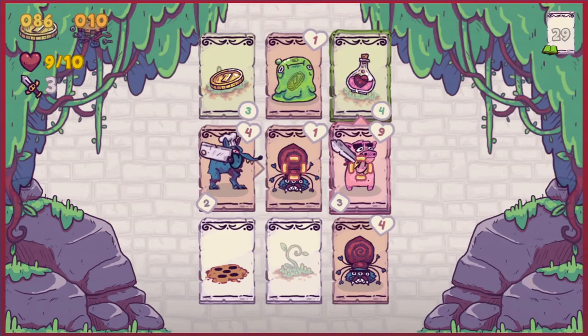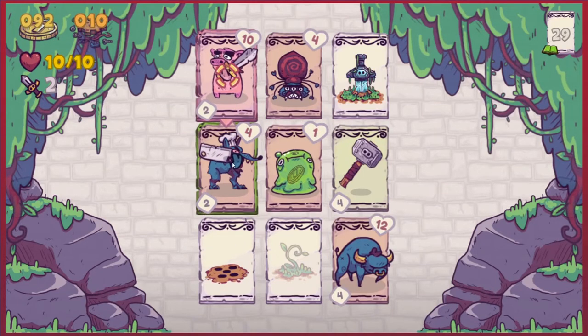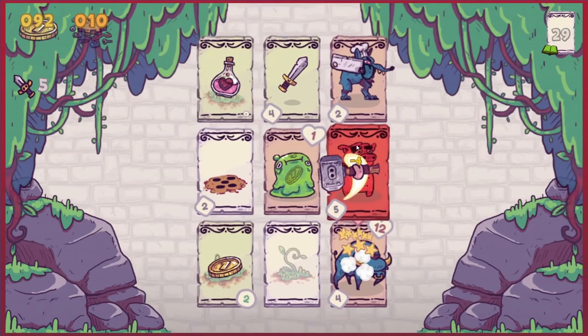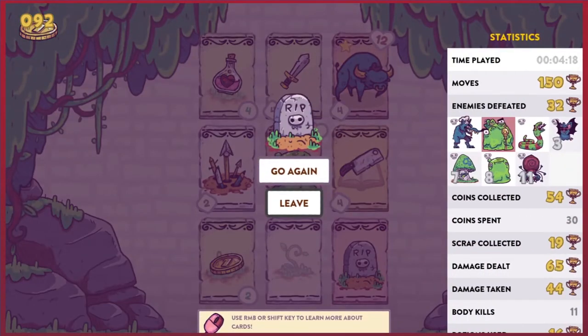Let's get the health, get money, attack. He's just going to attack me back. The hammer — oh damn, did I die? No. What did I die to? 150 moves though — that is a new record. And we got a decent amount of money.